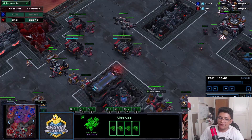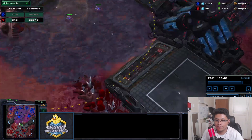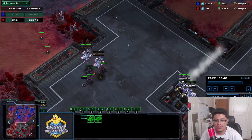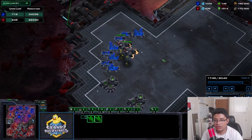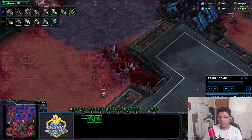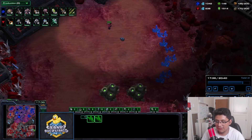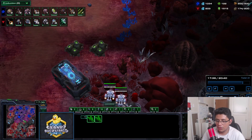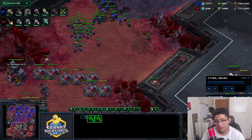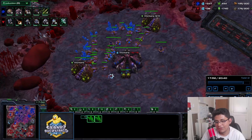I need to maintain map presence rather than going purely defensive. I send two medivacs out and rally two liberators. The cool thing about liberators is you don't have to babysit them - this is how I do damage across the map while defending against lurkers. If split-pushing is too complex, just use liberators: siege them and don't worry about them.